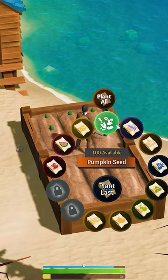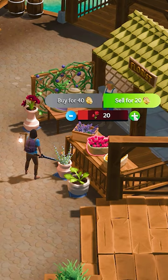Why not build a farm and grow blueberries and pumpkins? The produce will heal you during combat and can also be sold for coins in town.